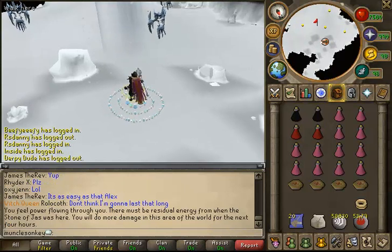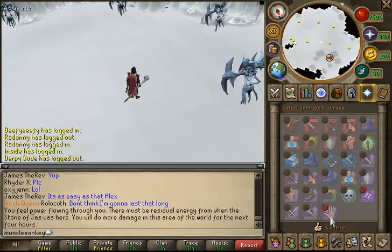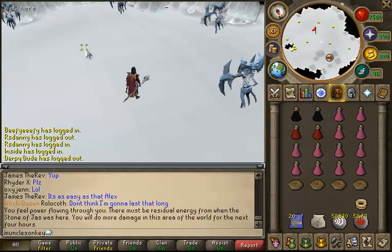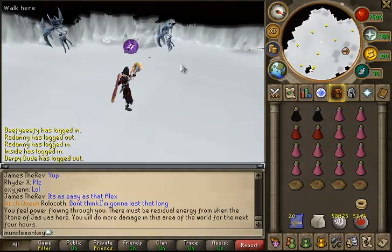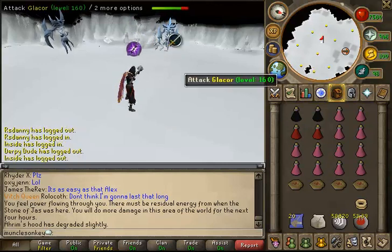You can momentum these pretty easily. For the curses, you want Anguish and Soul Split. That's what you use. And then you can just momentum these pretty easily - I'll just kill one. I won't even bother overloading because you don't even have to overload to kill these things.